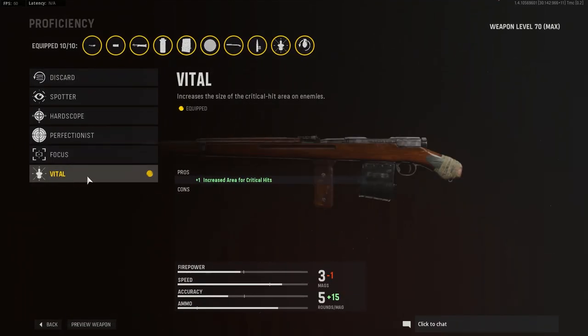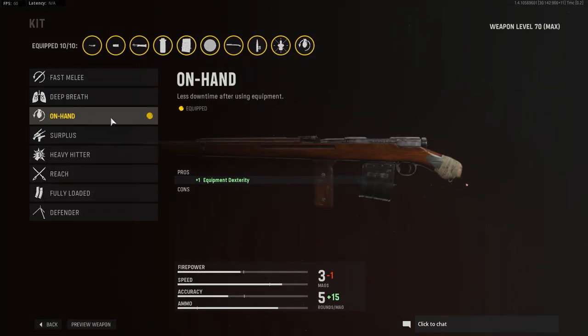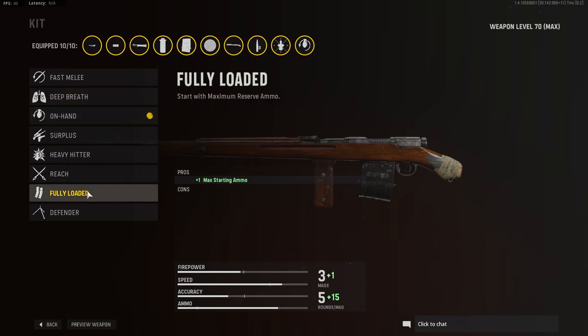For proficiency, I'm using Vital for the increased area of critical hits — great for getting more one-shots. Hard scope will probably be your go-to if you're more of a traditional sniper. And last but not least, I'm using On-Hand to give me less downtime while using equipment like throwing grenades or popping a stim. There's some lag when swapping back to your weapon mid-gunfight, and On-Hand decreases that downtime. For traditional snipers, Deep Breath or Fully Loaded to give you more ammo would also work well.